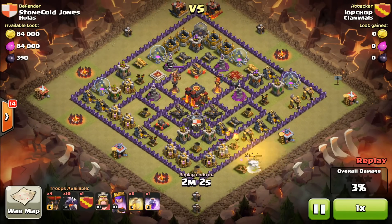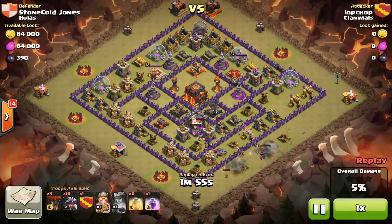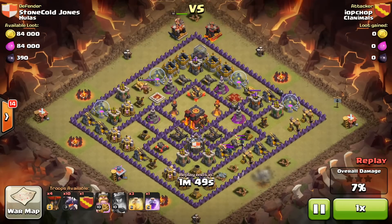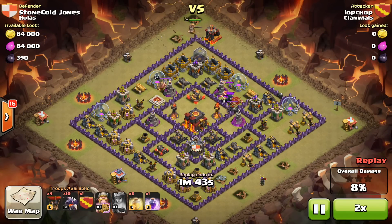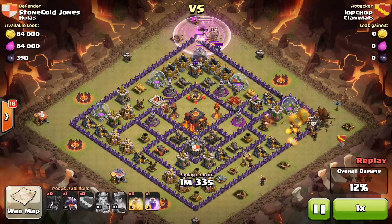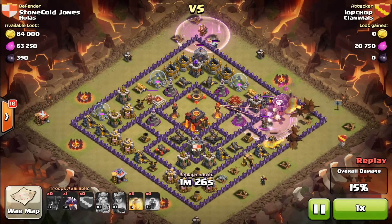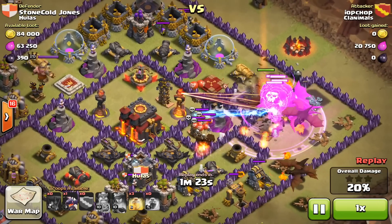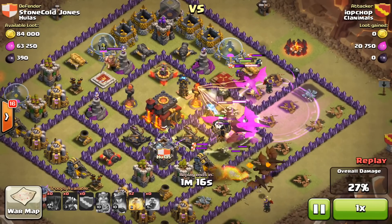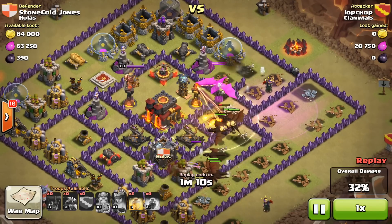She funneled the dragons from the right-hand side, coming more toward the Archer Queen and keeping the Barb King away. She got the clan castle out and then moved the dragons over. She dropped them all plus some balloons to take out other spots and get closer to 50%. The balloons helped keep wizards away from the dragons. A rage spell right here on top of the air defense, keeping the balloons and dragons within it and making the inferno tower basically sponge the dragons — which is great.